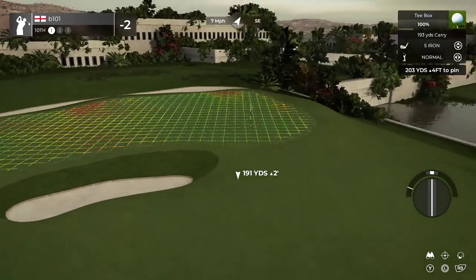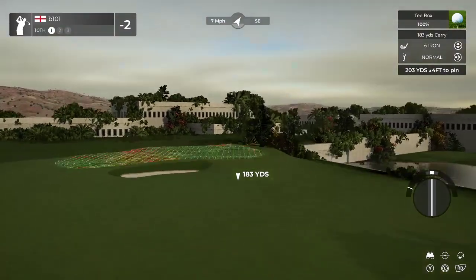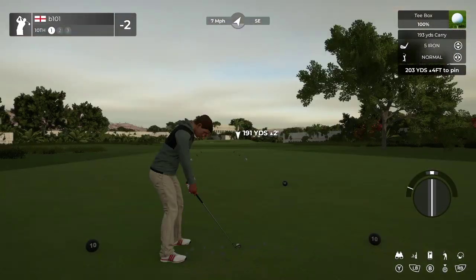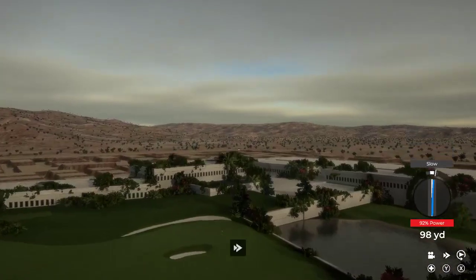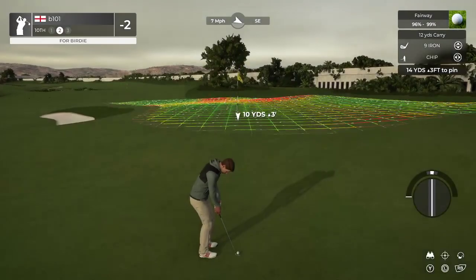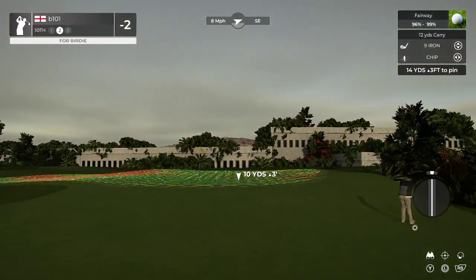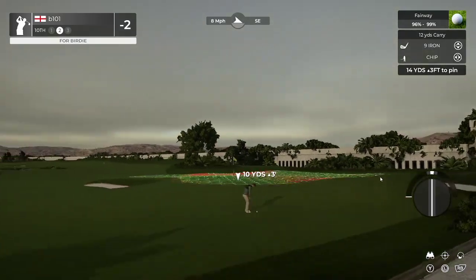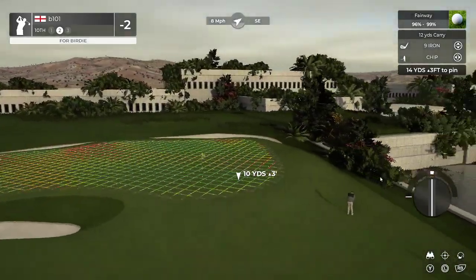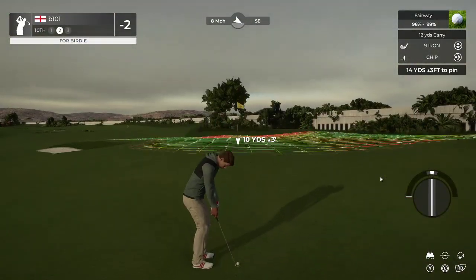I feel like this is the first one of these sorts of bunkers with the rough like this that I've seen — but I might not have been paying attention. I like the flag and the distance here because I've kind of got to roll it up and yet that's not going to be easy. Good looking hole. Sculpting there may not be your best, but considering the constraints you're working with and the slope you wanted on the green and where the wall is, I kind of forgive you that.